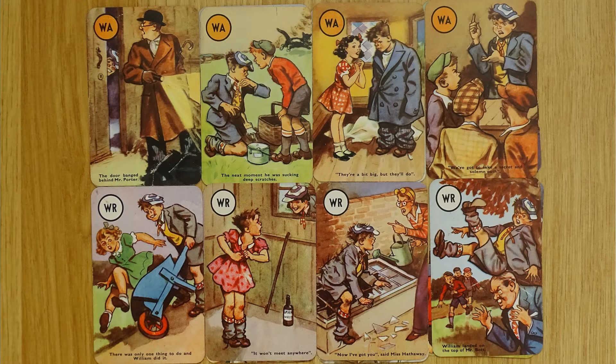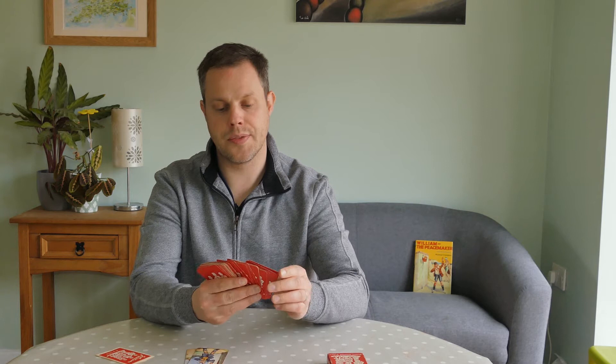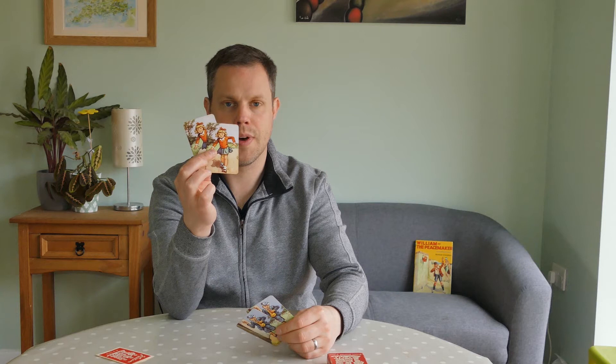Along with the four illustrations each from the 10 different books, we also have two cards each of William and his archenemy Violet Elizabeth Bott. These cards will become apparent as I read the rules.